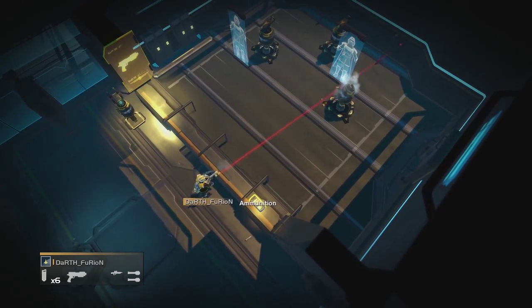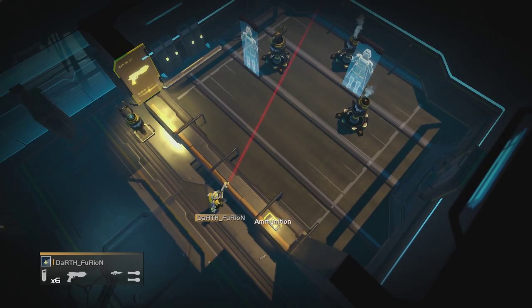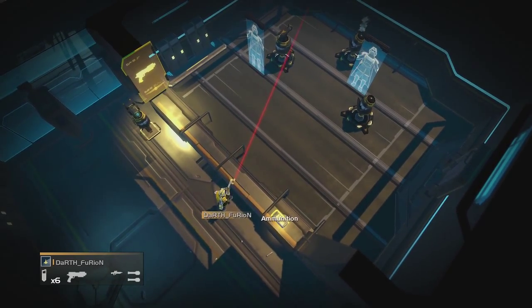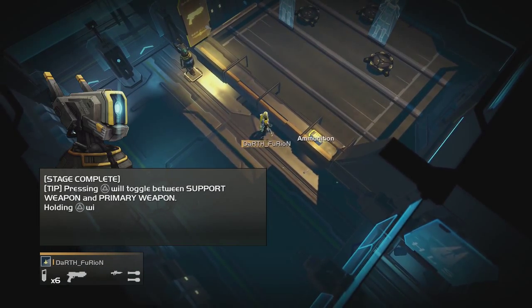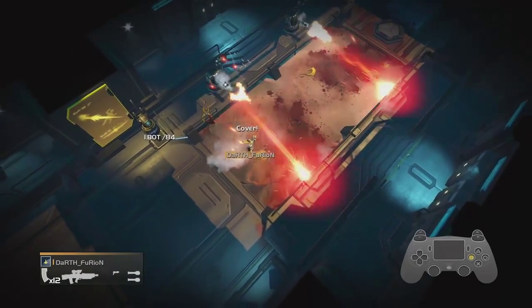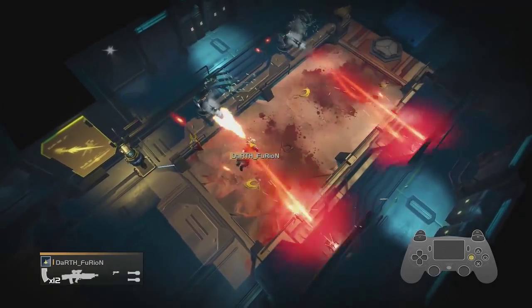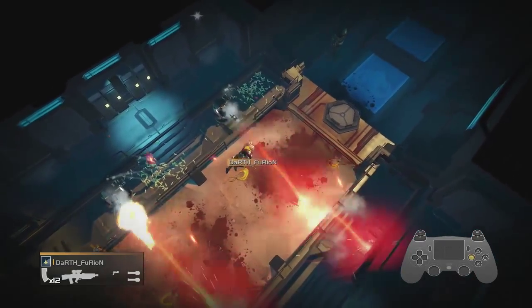One thing you have to remember in this game is that it has friendly fire. This section is showing you that if you shoot your own teammates, you're going to die. You need to make sure you're accurate and know where your players are, which is going to get quite interesting when you're playing with people online.